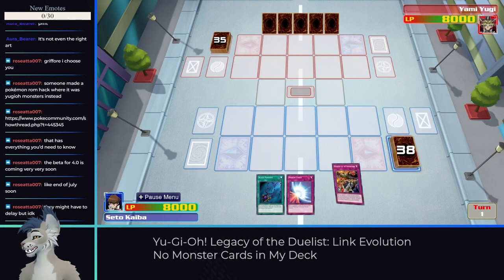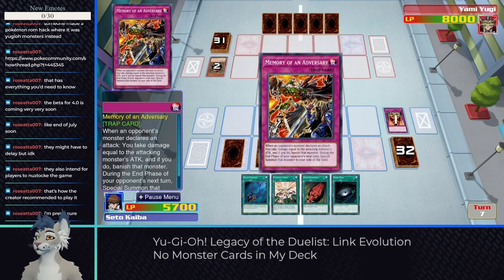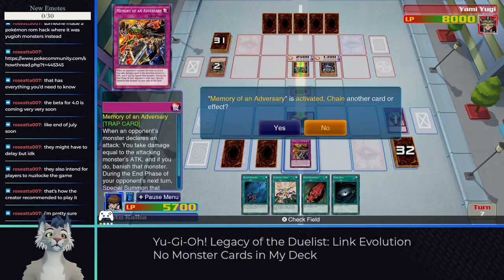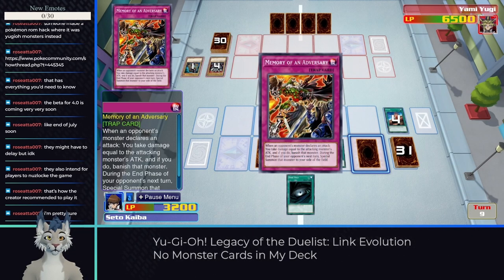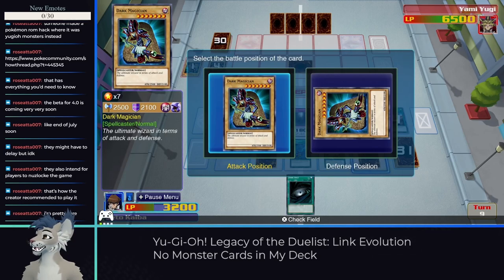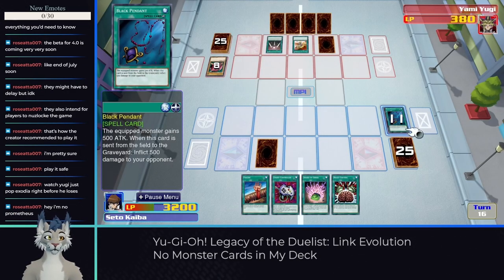For the inverse Yugi and Kaiba duel, another new card — Memory of an Adversary — gave me a neat option for winning. Basically, when attacked, I'll take full damage, but it banishes that monster, and during my opponent's next end phase I get it on my side of the field. Stealing Yugi's Dark Magician this way made draining his life points quite easy.